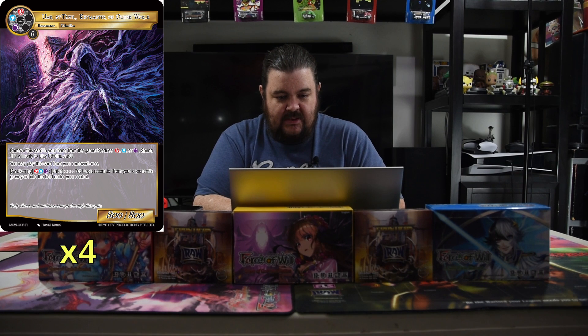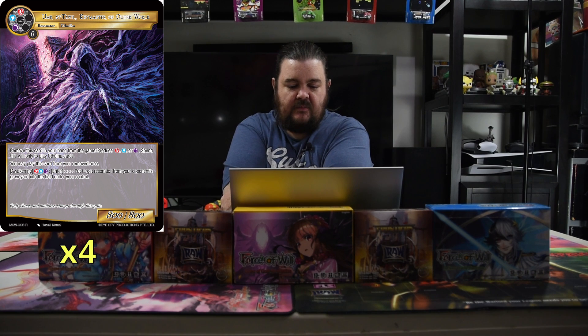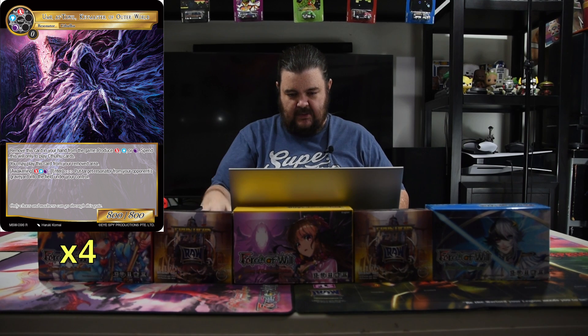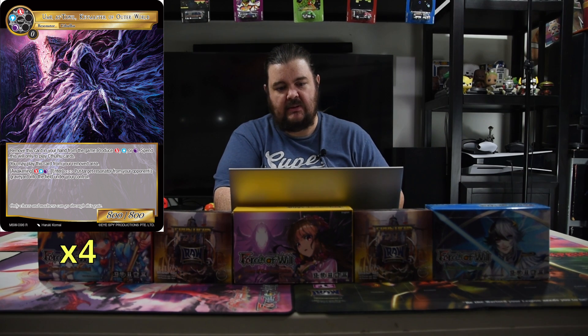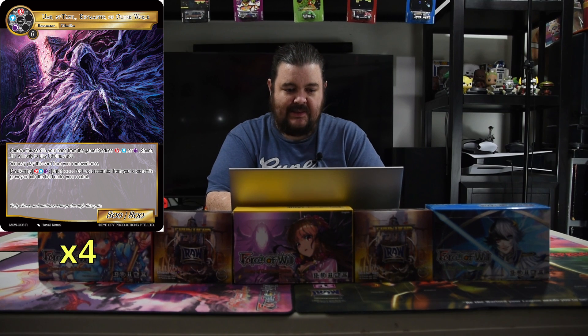Next up is Umar Atwill, the Key Master of Outerworld. He is red, black, and blue for an 8-8. You can remove cards from your hand to get a red, blue, or black, but only to play Cthulhus. You can also play him from your removed area. If you play his Awakening, you put a Resonator from your opponent's graveyard into the field under your control — so you get to just take their dude. Pretty sweet.